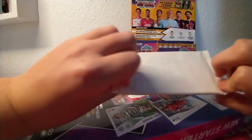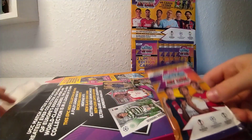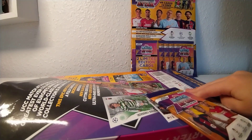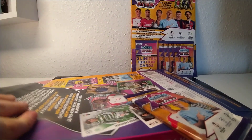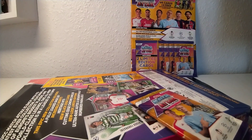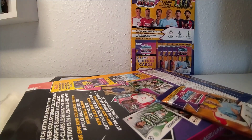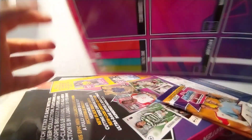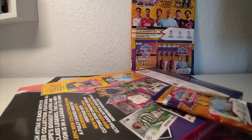There's a pack - I don't know anything about this, to be fair, I'm opening this for the first time. What else do we have in here? We have another pack. The binder - the main reason why this is so big. There's a massive binder. And we have the play board.